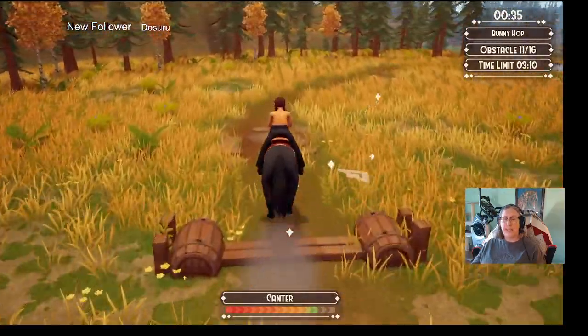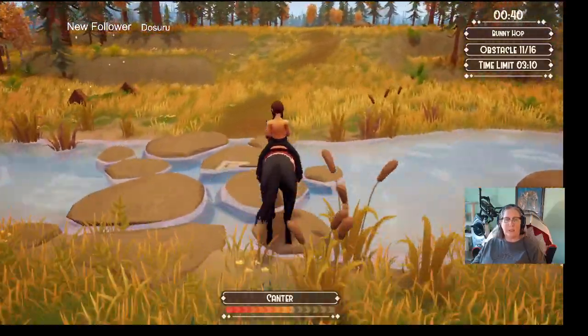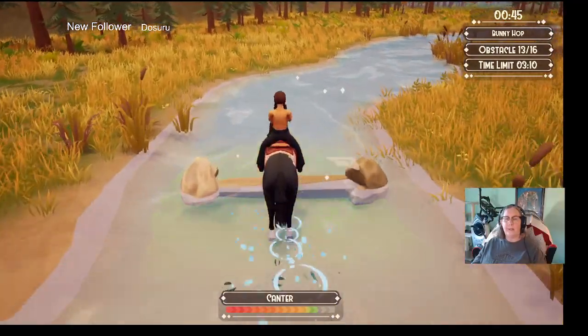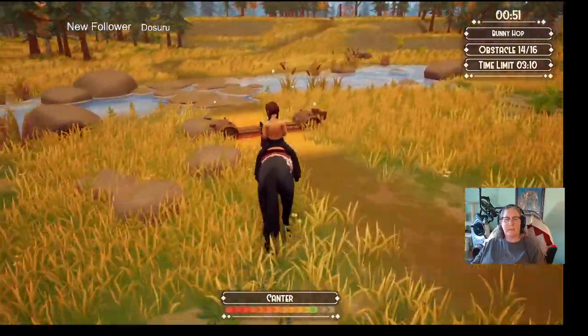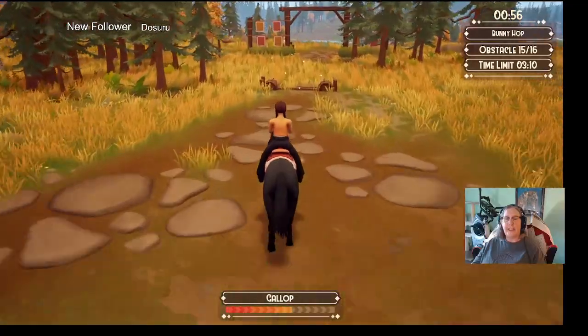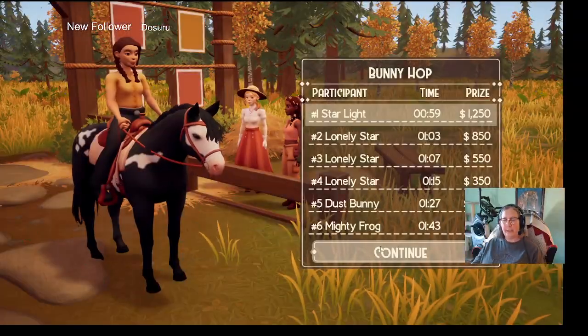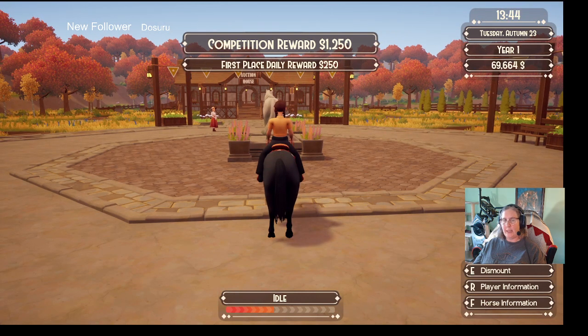If you're interested in this game, please go to her Discord for Ranch of Rivershine — there are lots of people chatting with tips and tricks and things they want in the game. It's just a lovely game. Each area has different forageables that you can get. Oh, I came in first! Yay! So each time you place first in a new area you can also repeat them — if I wanted to do two of the same race I could.